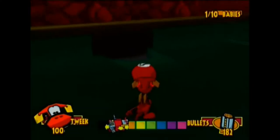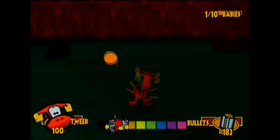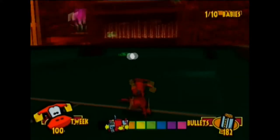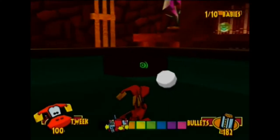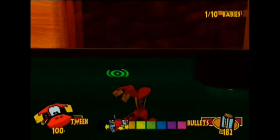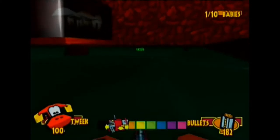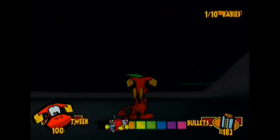Right now we should deal with the pool table, which is simple because all you have to do is push pool balls into these holes. Then you'll be able to free the baby. Until you push all the pool balls in, you cannot free this baby, so push them in. It should be common sense that you would use these.